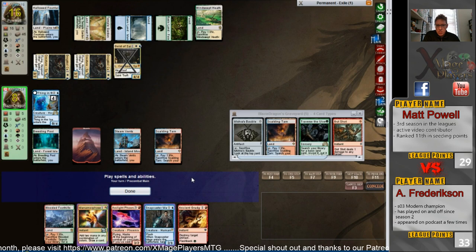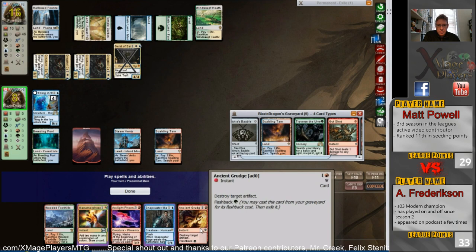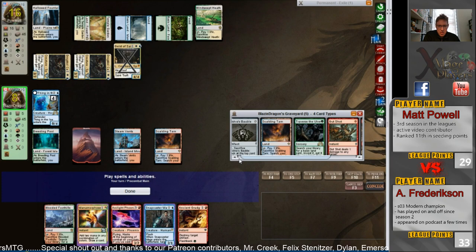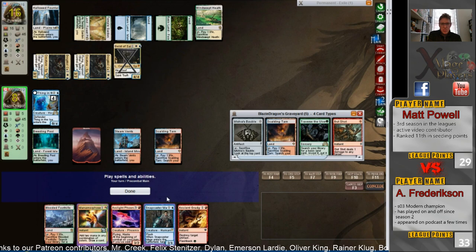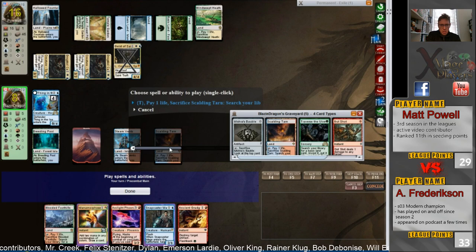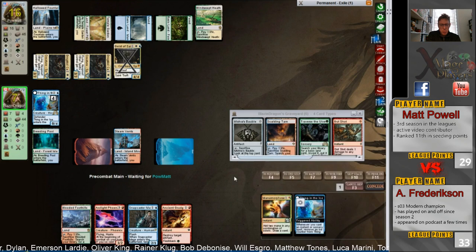No targets for Ancient Grudge. I don't really like bringing Ancient Grudge in this matchup — it only hits the Aether Vials, which is three cards in the deck. He's staring down six, at least ten, so he's staring down lethal next turn. I think this one's over. He's got a Gut Shot but he can't target any of these creatures because they all have Hexproof from the two Drogskull Captains. There's going to be a 4/4 flying Angel.